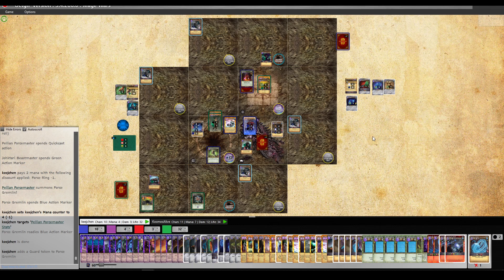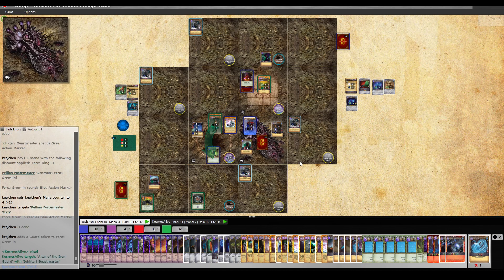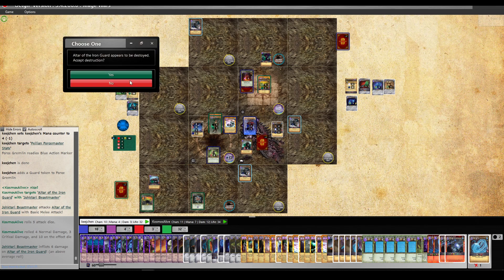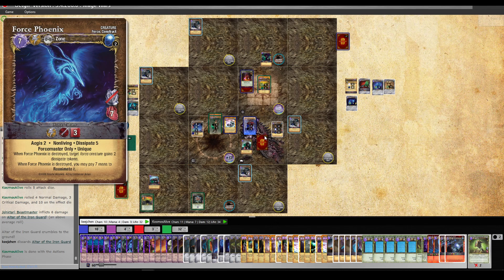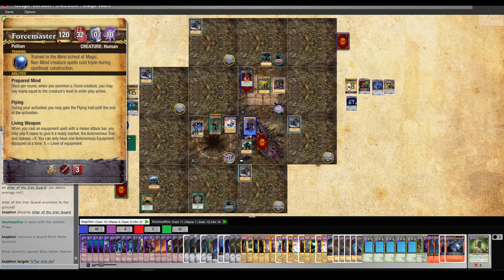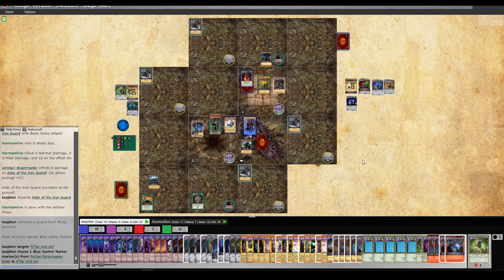The Force Gremlin is guarding technically — not that that matters. He's going for the Altar of the Iron God — I would consider that a misplay here. The Altar of the Iron God doesn't do that much for me — I have like one creature that it matters on, so it's kind of a misplay for me to even have it in the book. At the end of the round I will go and grab this orb, gaining two Vtar again. He could have taken one Vtar away from me by hitting the orb instead of the Altar. End of the round.